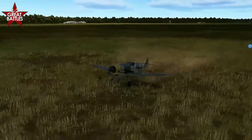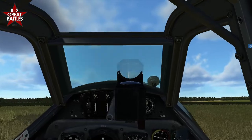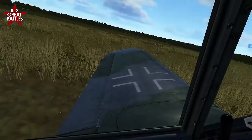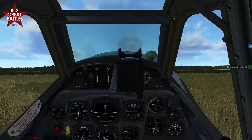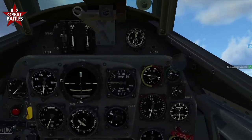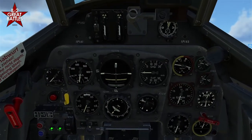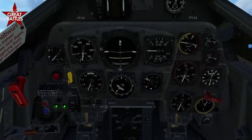We don't have a drop tank — drop tanks are coming in Battle of Normandy, which will be interesting to see implemented, since the 109s could definitely use them on longer missions. The gauges are all the same — temperature gauges, fuel and oil pressure, manifold pressure, fuel tanks, directional finder, vertical speed indicator, artificial horizon, bomb controls — all the same stuff.